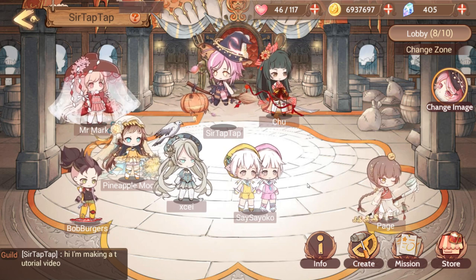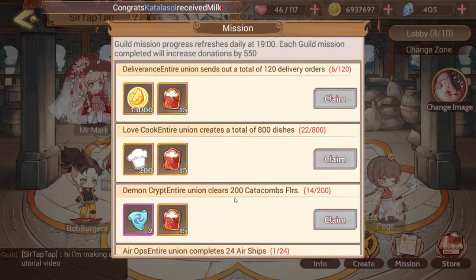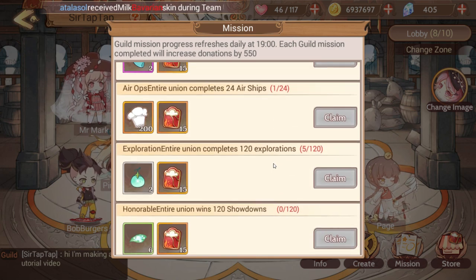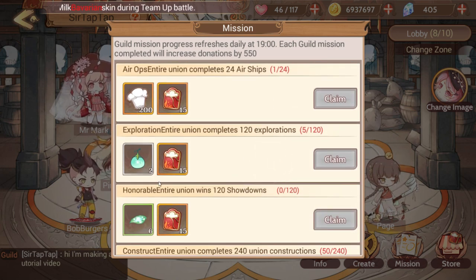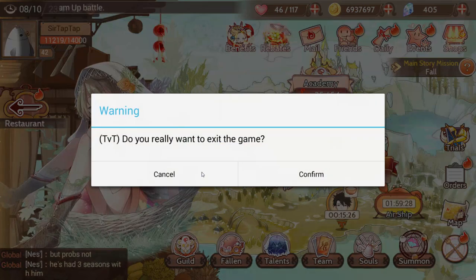That's how guilds work. They're pretty separate from most other things, but everything kind of feeds into the guild missions. Just being active in the game is how you help benefit your guild, which is a nice design.